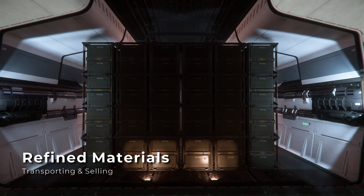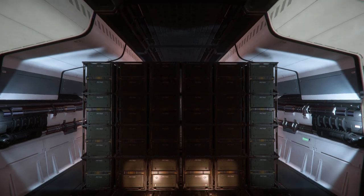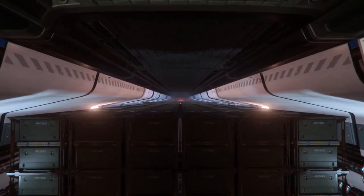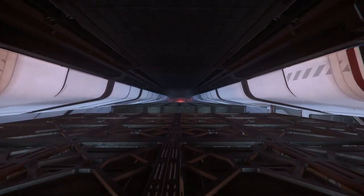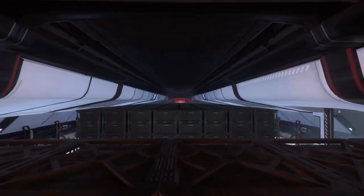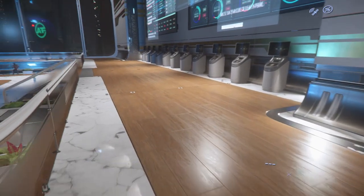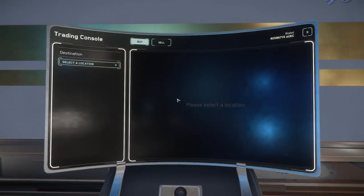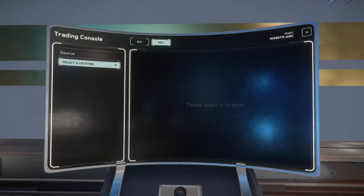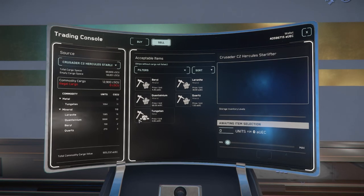From here, it's up to you to transport your refined materials to one of the major landing zones, then navigate to the trade and development terminals where you can sell your cargo. Sales prices may fluctuate slightly based on specific demand for each location, however they will all pay close enough to the same prices to be negligible. If you're looking for my recommendation of sales locations, I prefer Area 18 at ArcCorp, based on the fact that you're already in the same area as the Trade and Development Division when you wake up, eliminating a potentially pesky train ride that's required at New Babbage or Lorville.